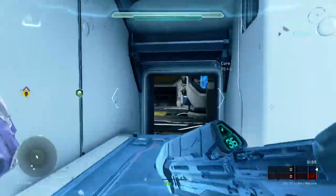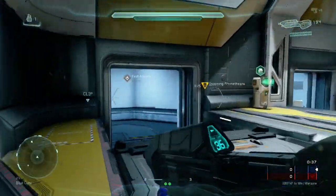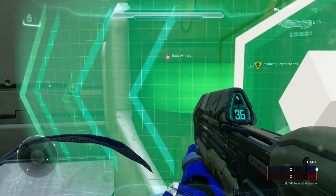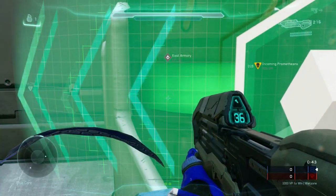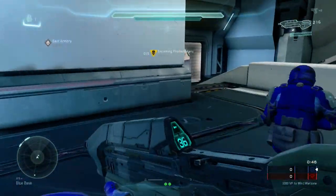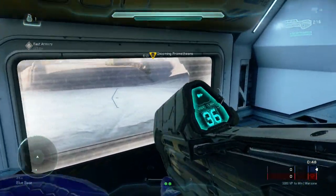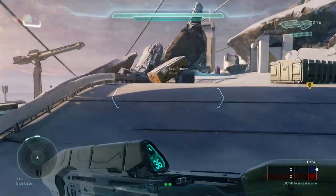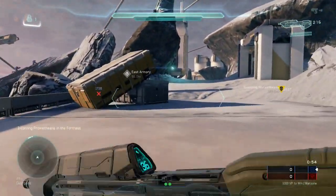In your base there's a core which you need to defend, which is right behind me here. And in front, this is a requisition terminal where you can pick up weapons, vehicles, or other things. Unfortunately in theater mode you can't see me making the selection — it's hidden in the theater. But in-game, it pulls up a panel where you can choose from all the different weapons that are available.